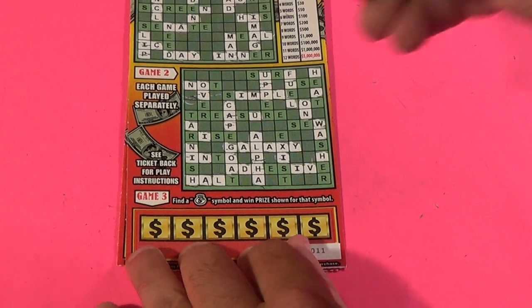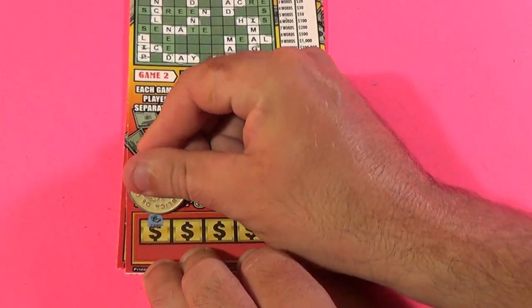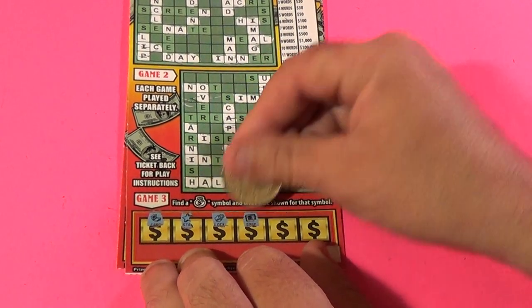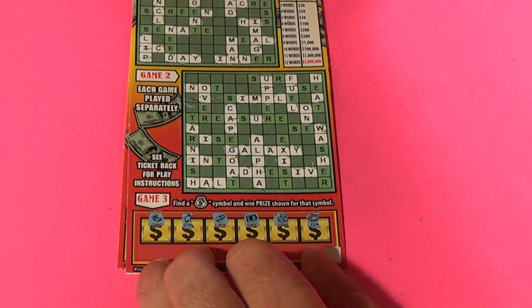Let's go to the bonus. We want a money bag. We have a laptop, a case, a star, a lock, a safe, a stack of coins, and a gem. That ticket's a loser.